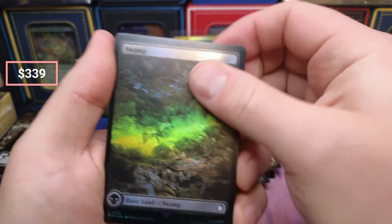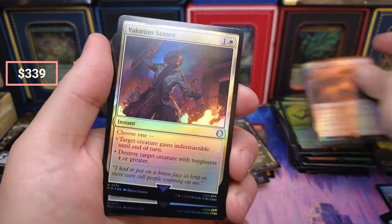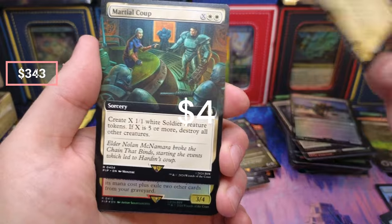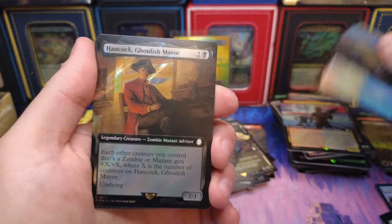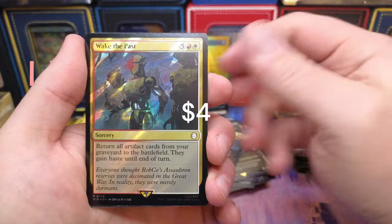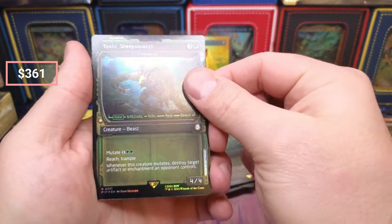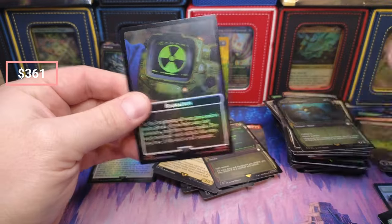I kind of like the lands without the Surge to be honest. Hardened Scales. Temple. Stance, we got the Bridge, Swarm, Master and the Coup. The Farmland — oh yeah. Ghoulish Mayor — he's selling too. Prairie Stream. Wake the Past feels like a pretty good card to have — very expensive. And Toxic Mutate: whenever this creature mutates, destroy target artifact or enchantment a player controls.